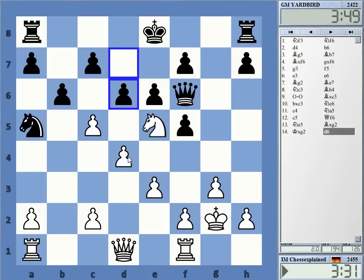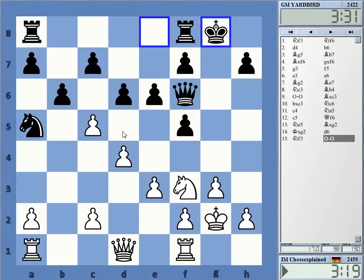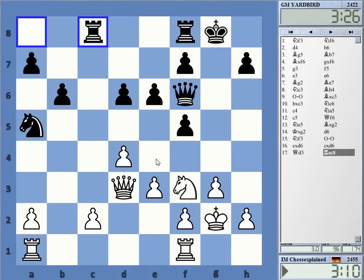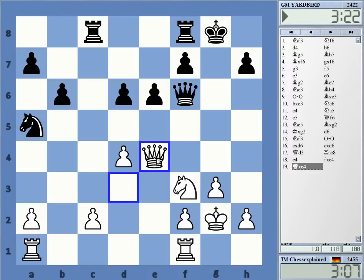Do I take or not? Yeah, I guess. Maybe not. The thing is, he can probably castle short. Yeah, maybe I should have taken so that I'm not a pawn down. He can castle short — yes, yeah, I am. And this is a slight problem. I want to get in e4 here. E4 here — I need to do that, get near his king somehow.